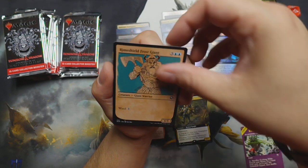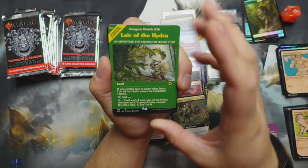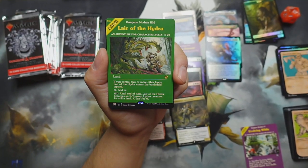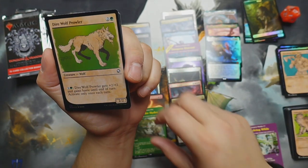Basilisk — got some giant action there. Oh, we got the Lair of the Hydra with the modular art — I think we got this same one in foil before, so not bad. It's a land.